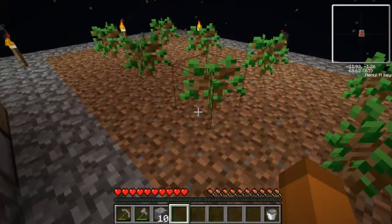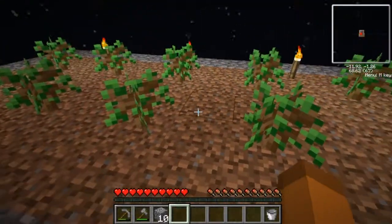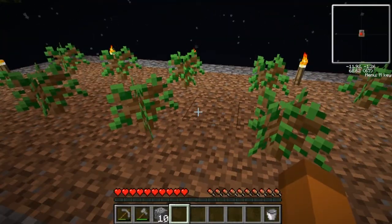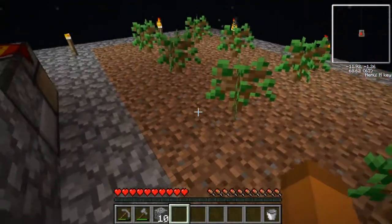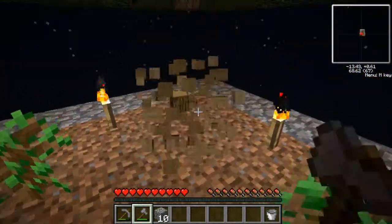It doesn't really matter because cobblestone and dirt have the same EMC value. I don't get any benefit from this being dirt, and I don't get any benefit from it being cobblestone. Sure, I could have built way out there with that dirt, but I could do that anyway, so no big deal.